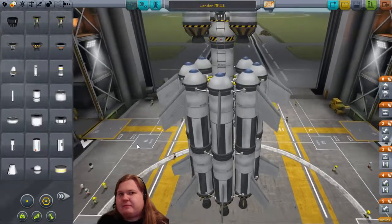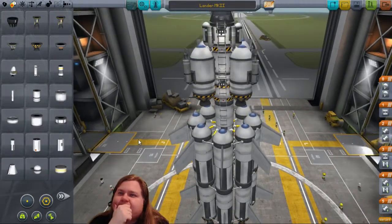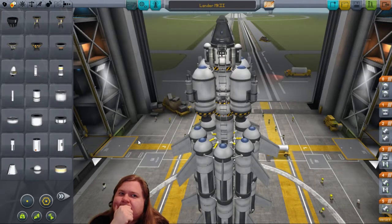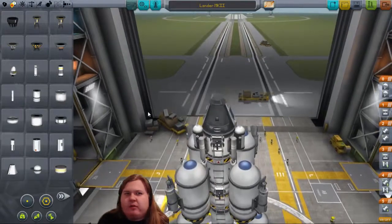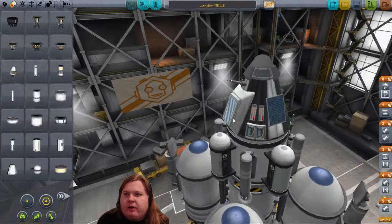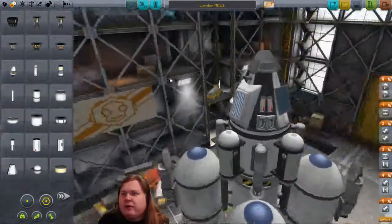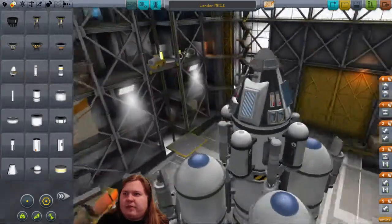What are the things on the side on the top? This is a parachute here, and these are thermometers, barometers, solar panels, goo boards, landing gears, and the parachute and the communicator. Replace it with a solar panel? Hmm.